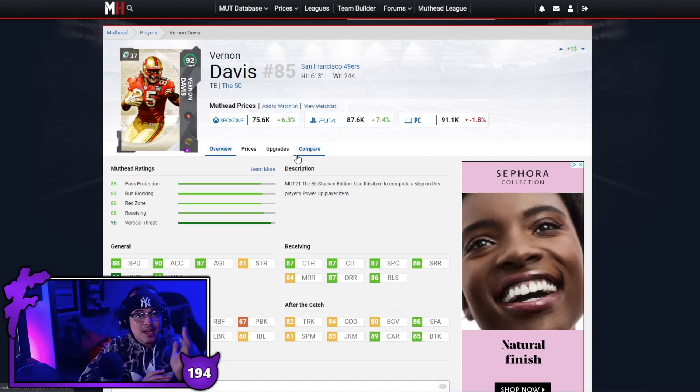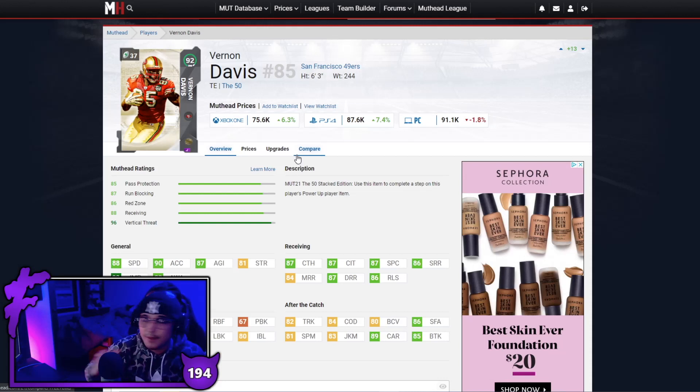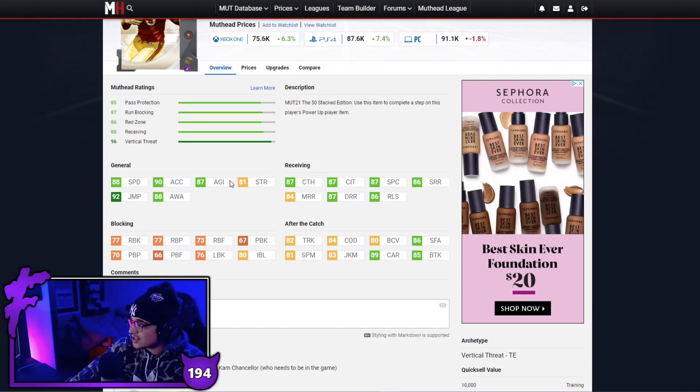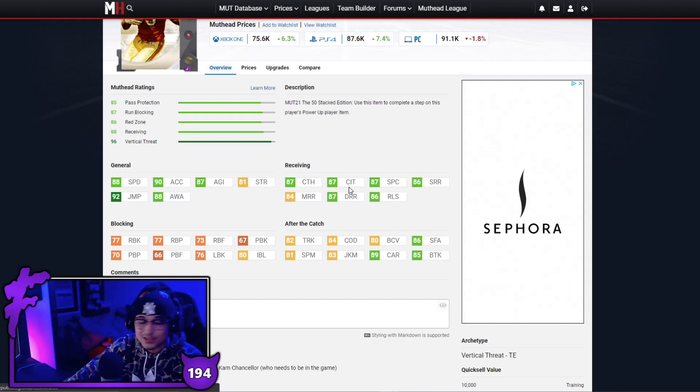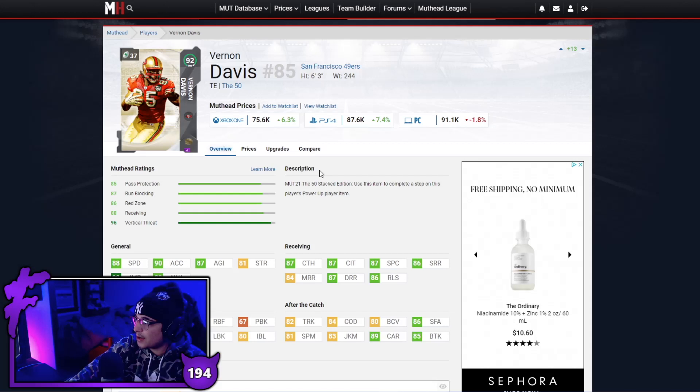Now we've got our tight ends, and I'm telling you right now — Vernon Davis before he gets a legend or ultimate legend card, it is coming and he will probably end up being the best tight end in the game. He also gets really good team themes with the 49ers. You see it — 88 speed, good acceleration at tight end. My favorite part about Vernon Davis is his run blocking: 77 run block with that speed — he can even play fullback. Good route running as well. At 75k for this card right now, it's honestly a steal even without a power up.